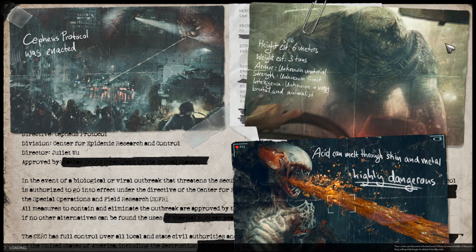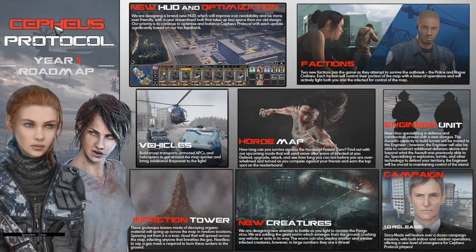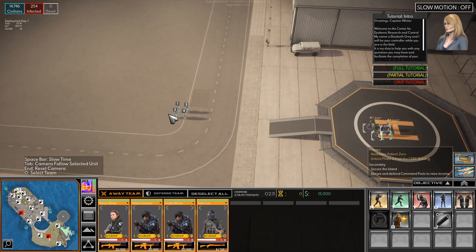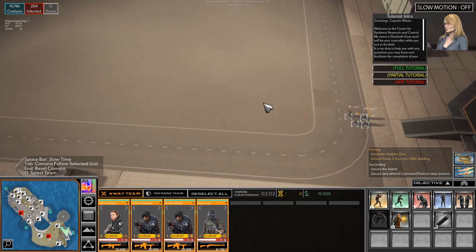Alright, here we go. Here is our starter squad - we have four people. There's the roadmap from the developers, which is quite nice: new horde and optimization, factions, vehicles, horde map, engineer units, the infection tower, new creatures, and a campaign. So we have our squad - Aiden Winter the captain, basically us, then two assaults and an engineer. There are several classes of soldiers in this game like heavy, sniper, scientist, medic, and stuff like that.